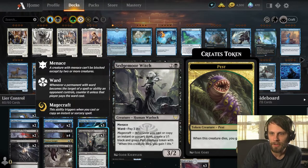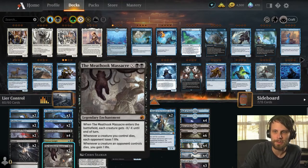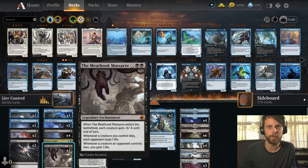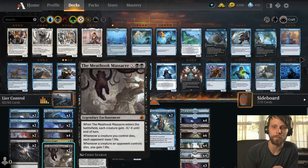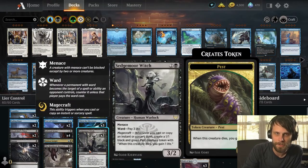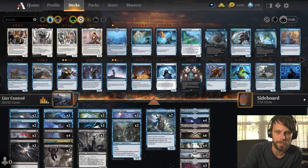If we can get multiples of these out, we get extra 1/1s for every instant or sorcery we play. The idea is if we can Meat Hook Massacre — whenever a creature we control dies, each opponent loses a life — we can spread the board out very wide, deal some damage along the way, and finish them off with Meat Hook Massacre even if we get into a board stall.